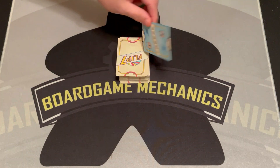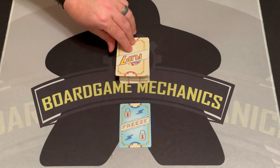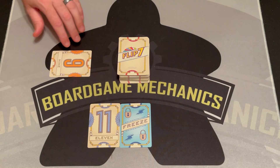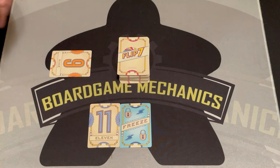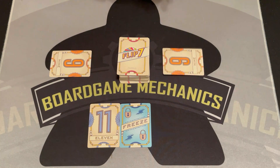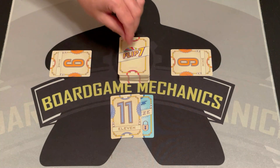Same thing again — we flip a card and we got a Freeze. You play that on any player you want and they're out of the round. This player plays it on another player, so that player is out. The remaining players still get cards: one player gets an eleven for eleven points, and another gets a nine. The frozen player is out and just collects eleven points.